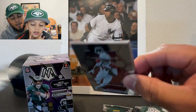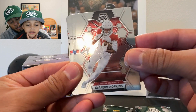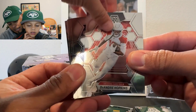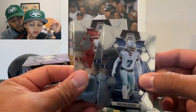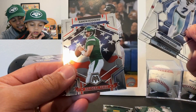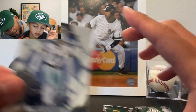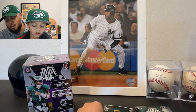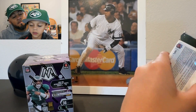There's a DeAndre Hopkins. We don't got anything here, just base — not even a silver. DeAndre Hopkins, Trevon Diggs, Mike Williams, Trey Lance, Aaron Rodgers, Dalvin Cook. Nothing to write home about. We got four packs left, let's see what we can do.